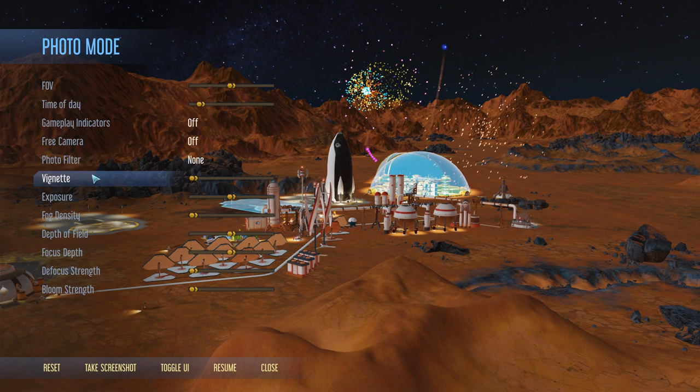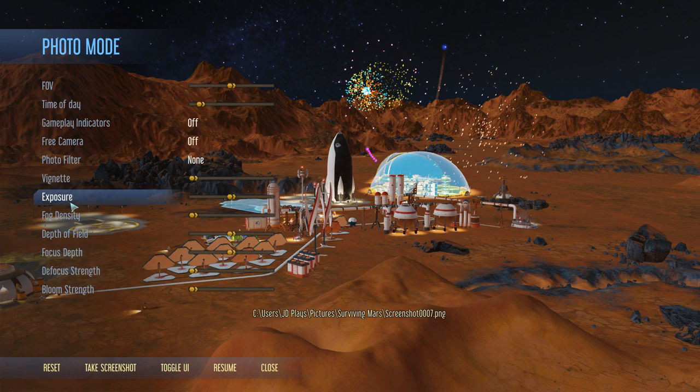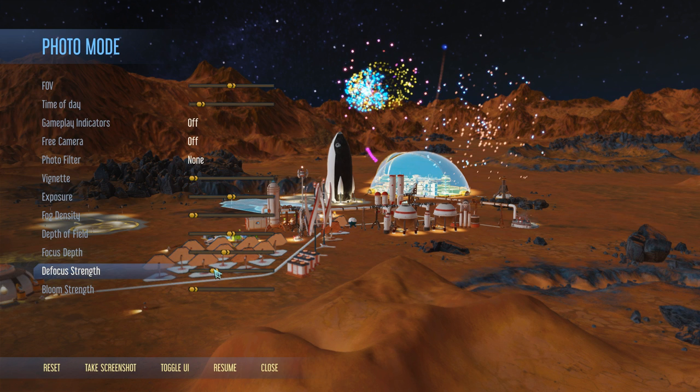You might have noticed that some of the thumbnails are different. Depth of field... focus depth - not really having much difference. Bloom strength.